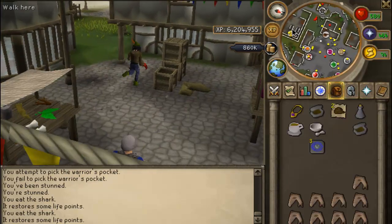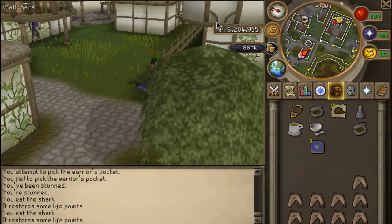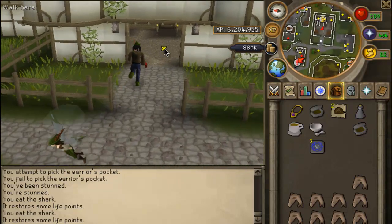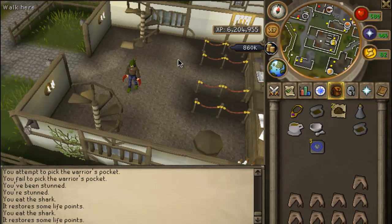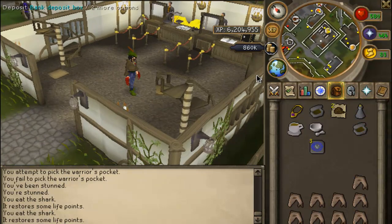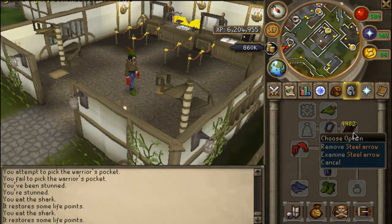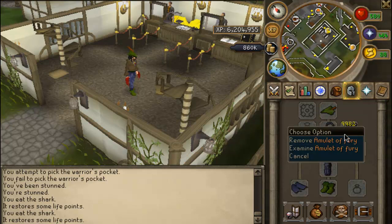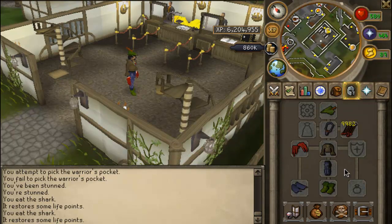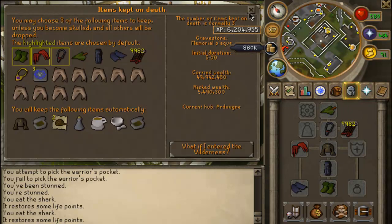Let's go ahead and head over to the bank and I'll show you guys what's in it. I was buying a couple things for training and PKing because I want to start PKing here soon once I get the range level I need. This is what I'm wearing: I got 10,000 steel arrows, Robin Hood hat, Amulet of Fury, D-Claws, and Ranger boots, which all equal up to about 50 mil.